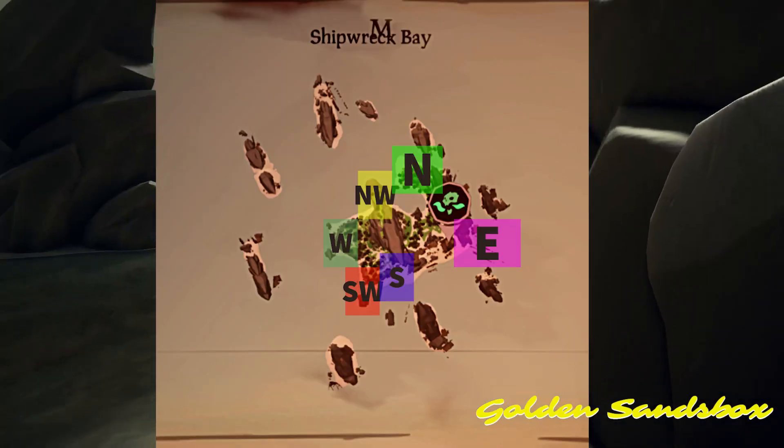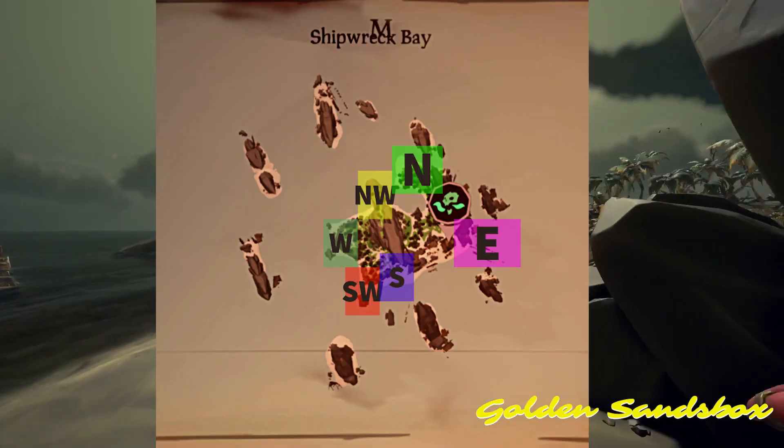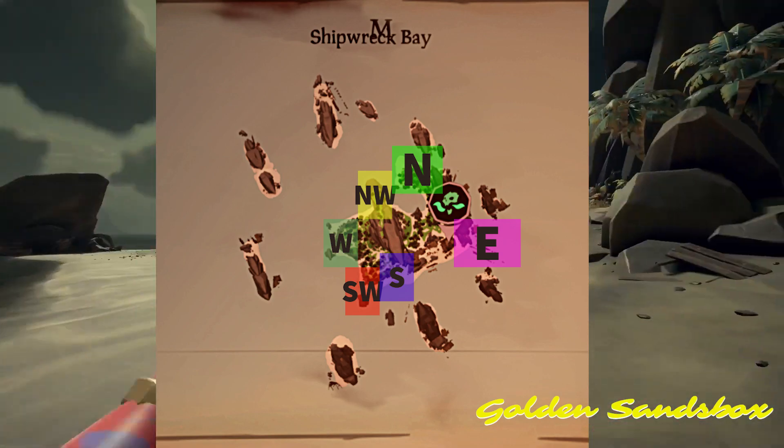Tip number 5: Directional riddles on Shipwreck Bay can be a bit confusing. Use this map to help you figure out where all of the clues are.